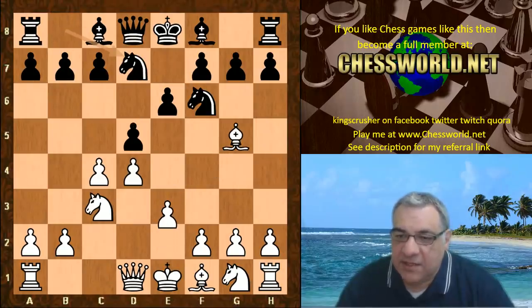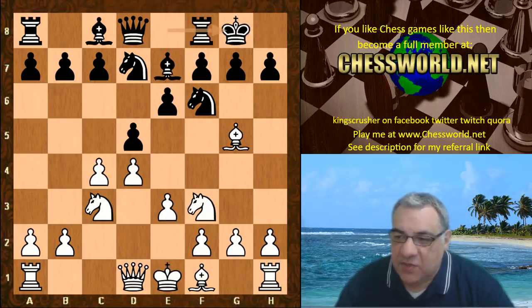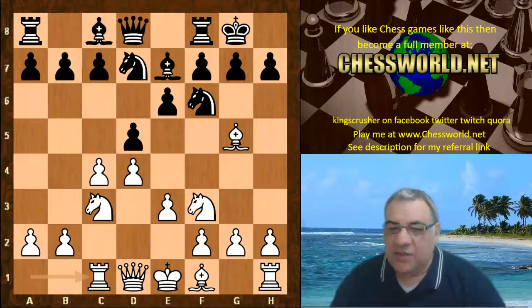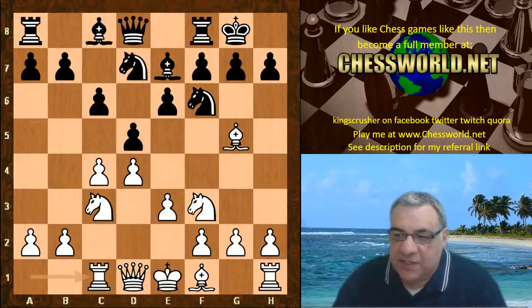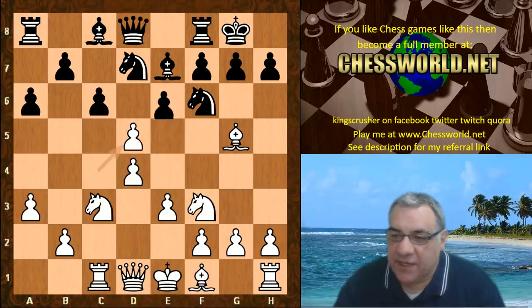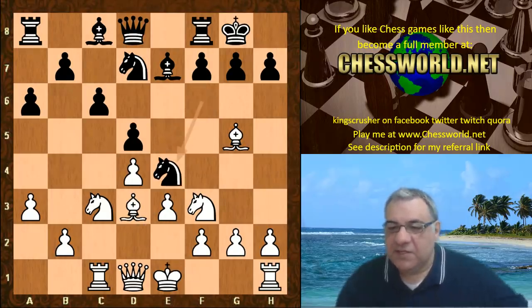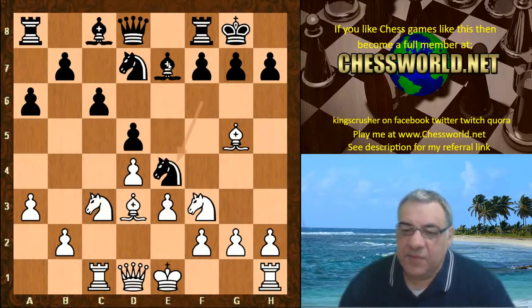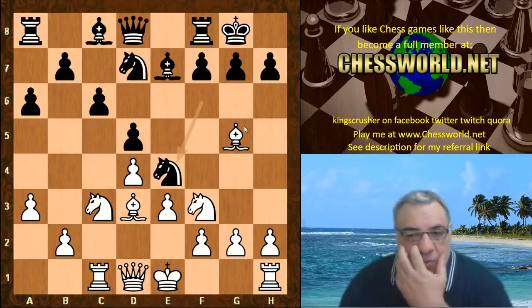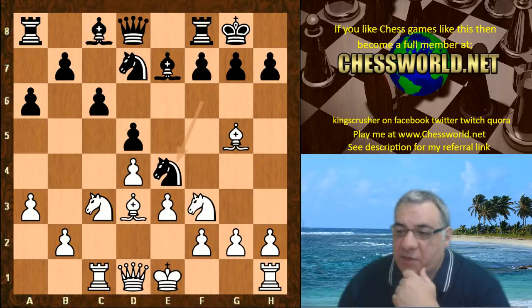We have a classic Queen's Gambit Declined, the Orthodox Defense. So Nf3, castles, Rc1, c6, a3, a6 - this is the end of the book. Leela takes on d5, e takes, Bishop d3, black plays Ne4, which invites simplification with Bishop takes e7, which doesn't promise white too much - black should be fairly stable.